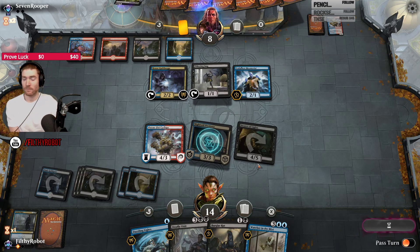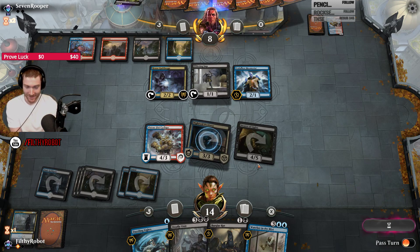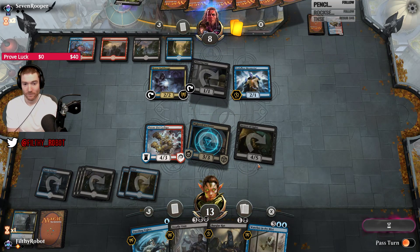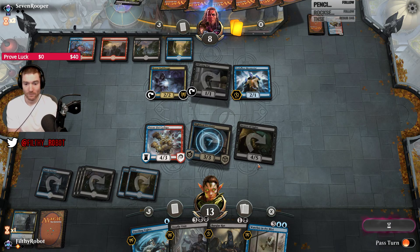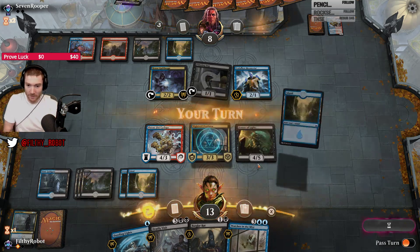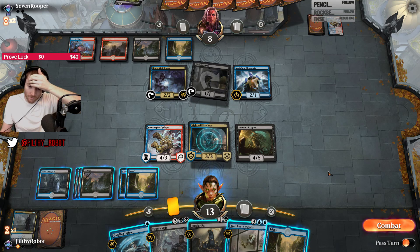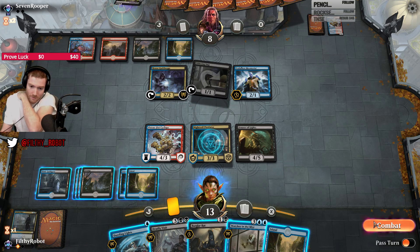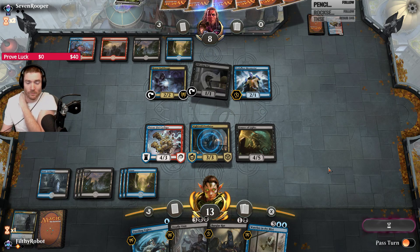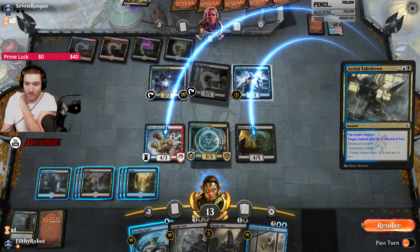Opponent hit his fourth land. He's down to eight — getting pretty low. Is it really time to crack the Imp? He wants to spend all of his mana cracking the Imp. I'm pretty pleased about that. I think he's going to tap down Douser, but who knows what he's got in his hand. Nothing! Artful Takedown, I guess — that's the only thing that makes any sense. So let's go to combat first. Let's play the land first, then go to combat. I guess he kills Piston Fist and taps Douser.